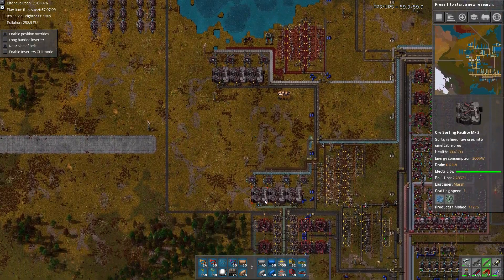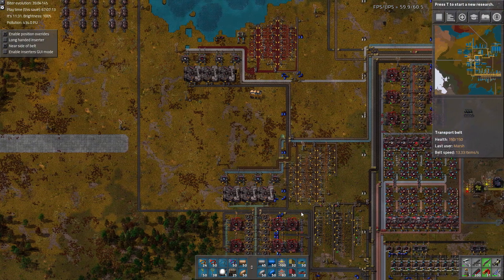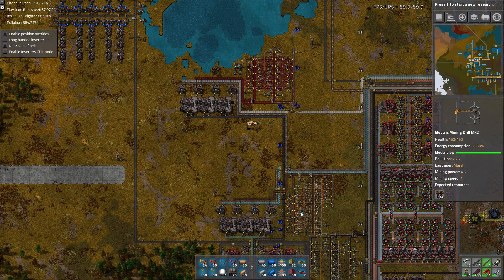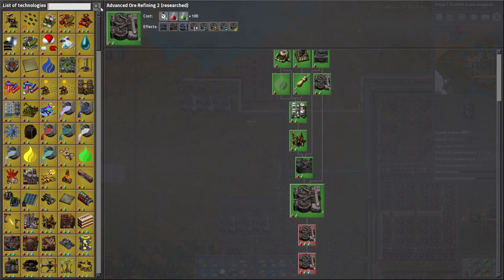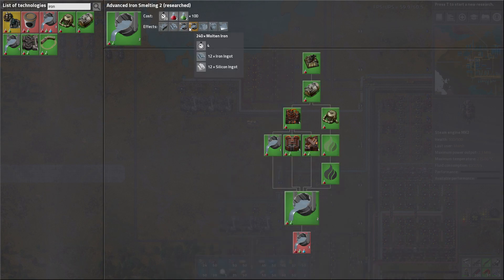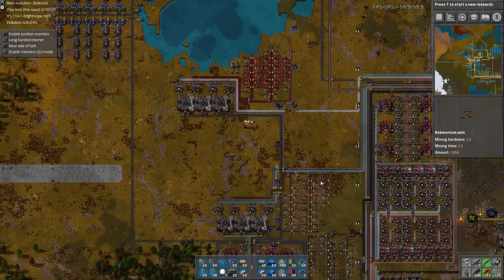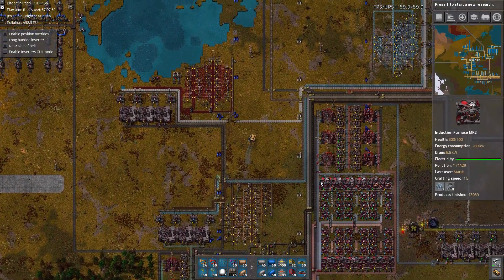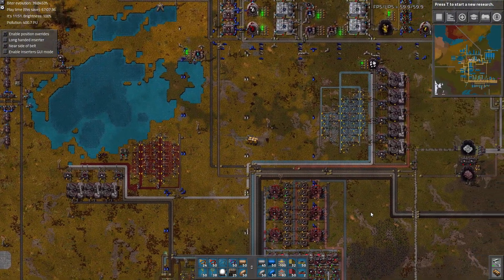We haven't gotten into the further forms of resource processing. You can see how we could use silicon to lower our iron use, or manganese to lower our iron use. It's useful for all resources, but especially for the ones you use a ton of, like iron, to lower our reliance on it. So it's not exactly a fair comparison to say we need six times as much iron as tin, because that may not actually be the case later on.